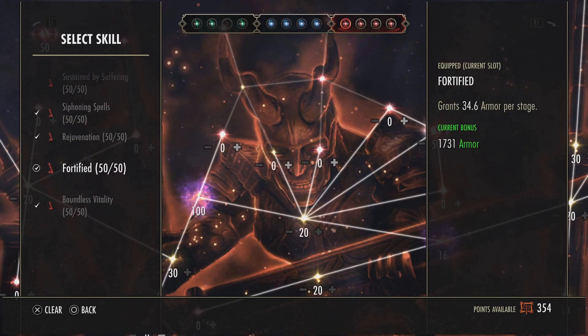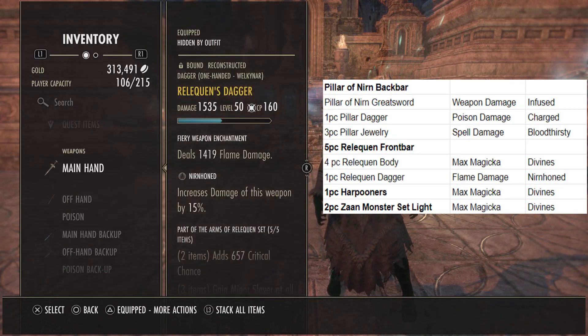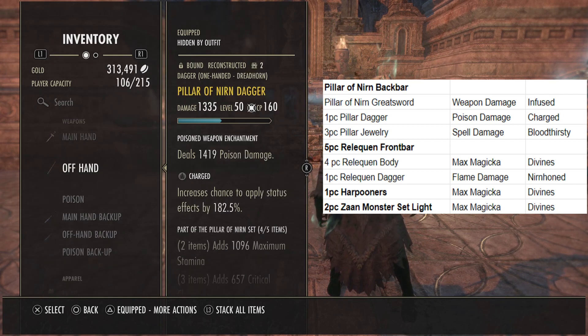I want to note that Sustain by Suffering is a flex spot — you can add whatever you need; something like Fortified would do just fine as well. For the gear, we're wearing a typical setup with Reliquin, Pillar, and Zons with Harpooners. In the main hand we have a Reliquin dagger, Nirn-honed, with a flame damage enchant.